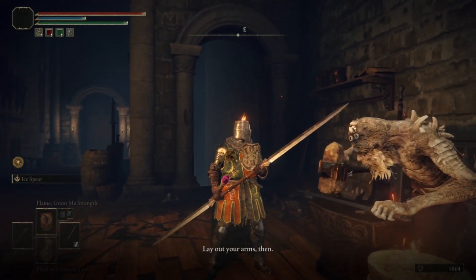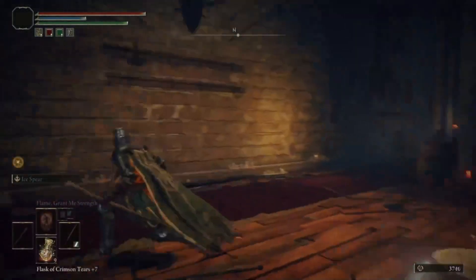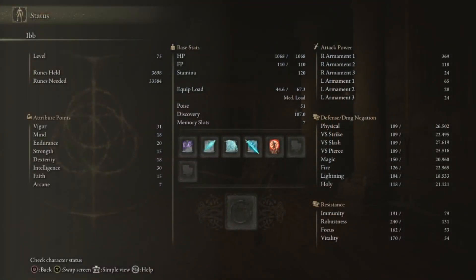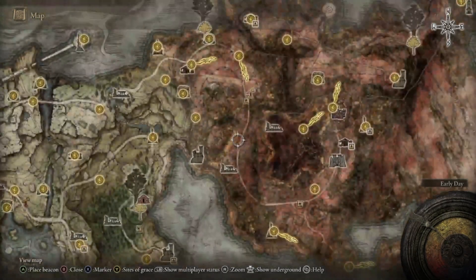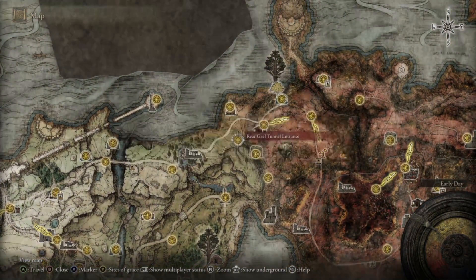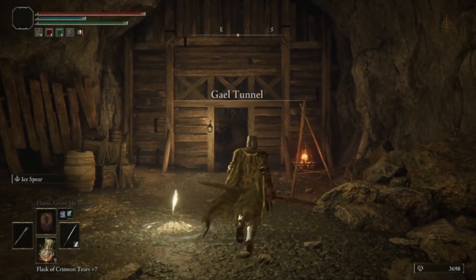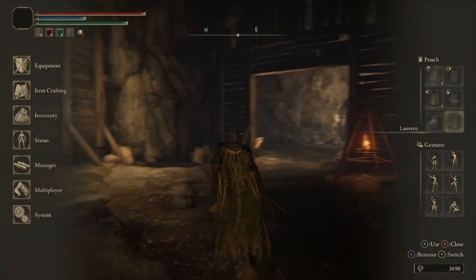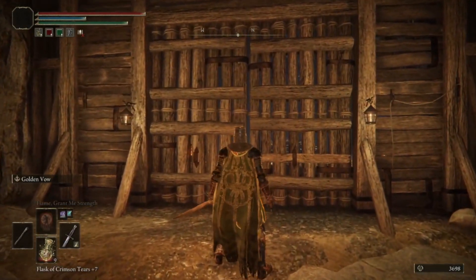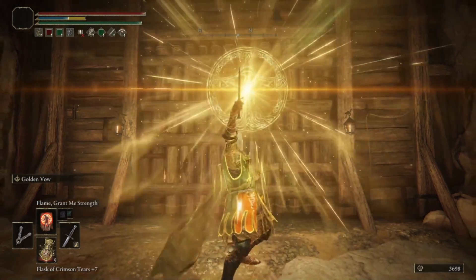I'll take him with the Meteoric Ore Blade for this episode. I don't want to upgrade this thing to plus 16 or above — I don't recommend anybody do that until you're absolutely certain you're going to use it. Plus 15 is a good benchmark all the way to the end of Farum Azula. When I was first messing around with the Claymore, I took a plus 15 Claymore into Farum Azula and just used it to clear the whole thing — and that worked so well. Love the Claymore.